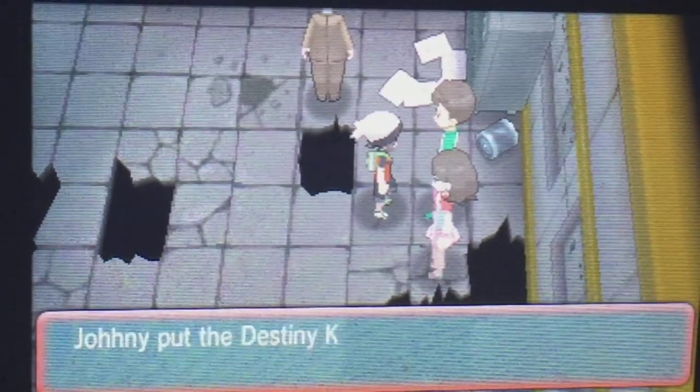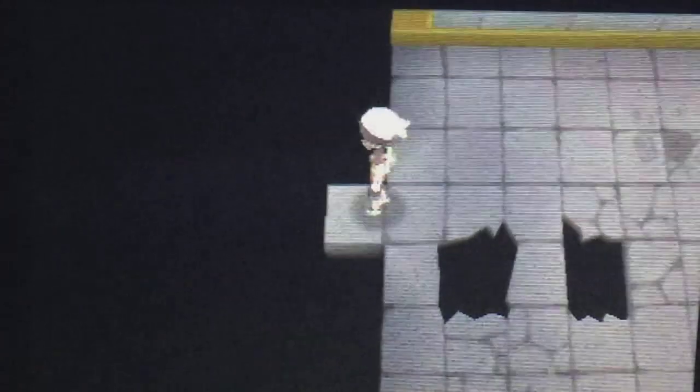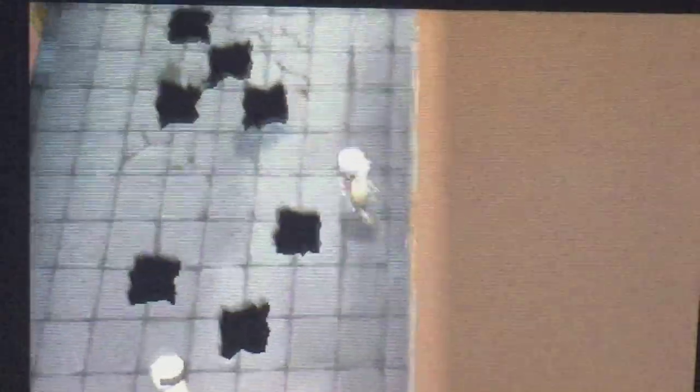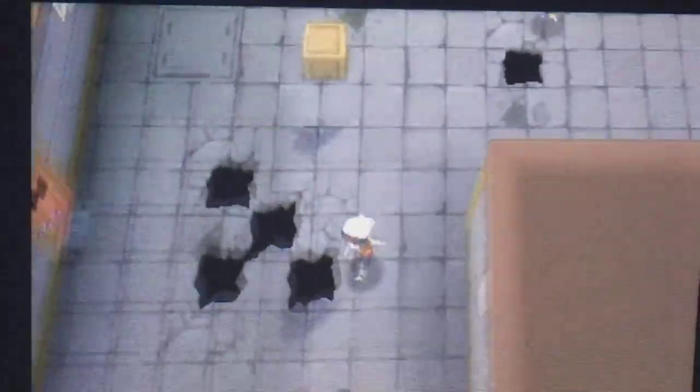At Sea Mauville, you will see these two twins, or Pokemon trainers, battling together. After you battle them together, they will give you the Destiny Knot. That's how you get it — thanks for watching!